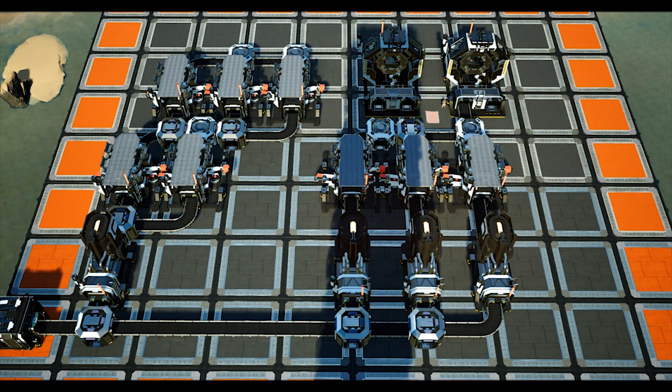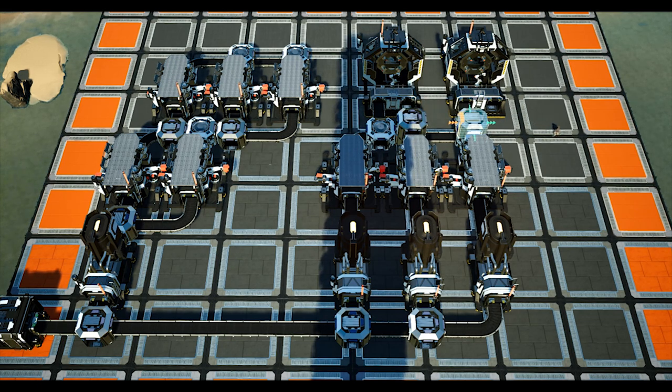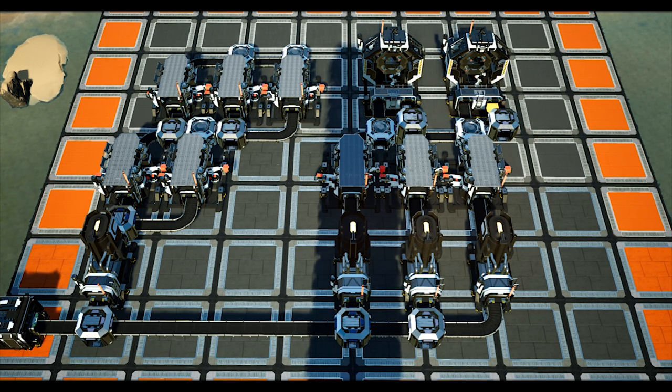We shall now place a manifold line using splitters for the screws — do note you will need to use MK2 belts here. First place the splitter flowing to the right directly above the splitter along the iron plate line. You will then need to place a splitter directly next to the merger at the end of the iron plate line and then stack a second splitter flowing to the right above it. You can then delete the one below as it was just a placeholder. Now connect the splitters together using a MK1 conveyor as well as the splitter outputs to the second input on the assemblers. Note that you will need to connect the manifold line using MK2 conveyors with the merger output from the screws line.